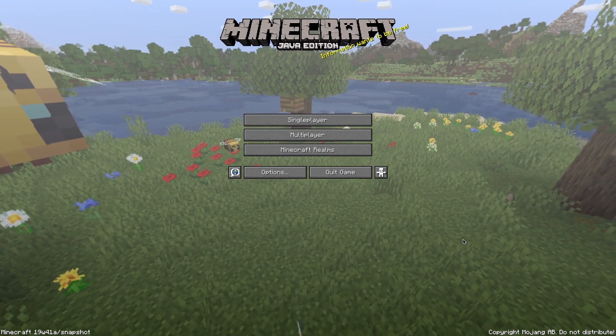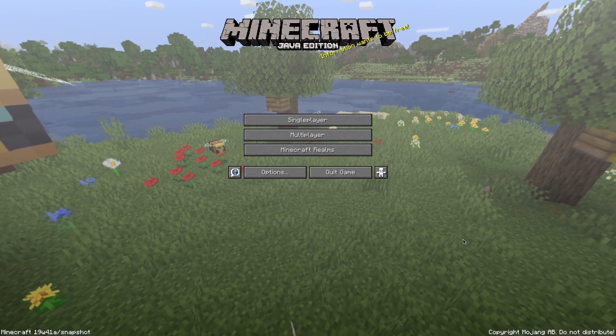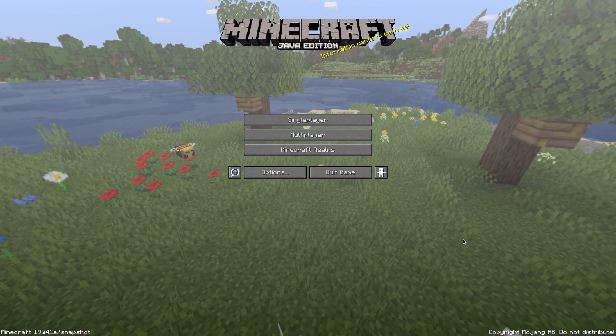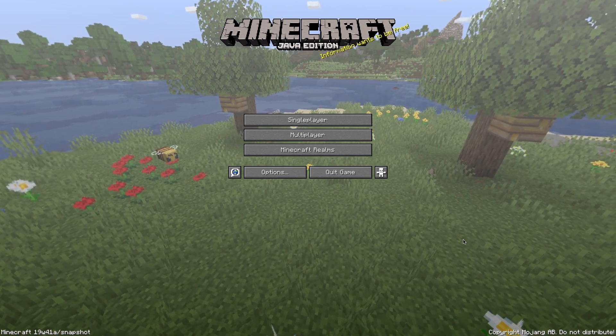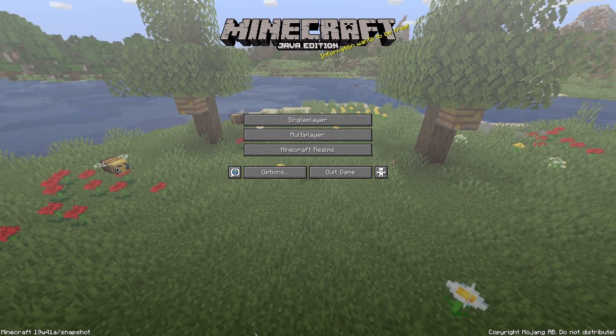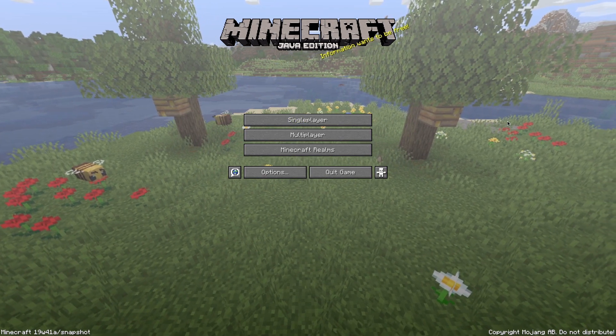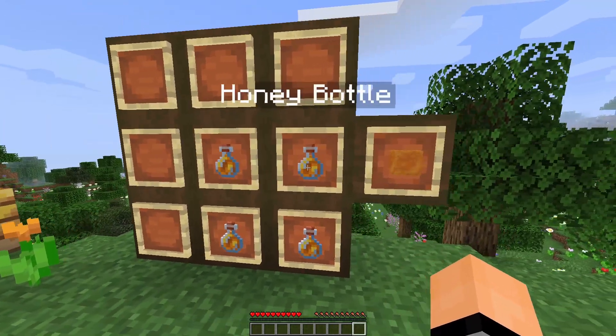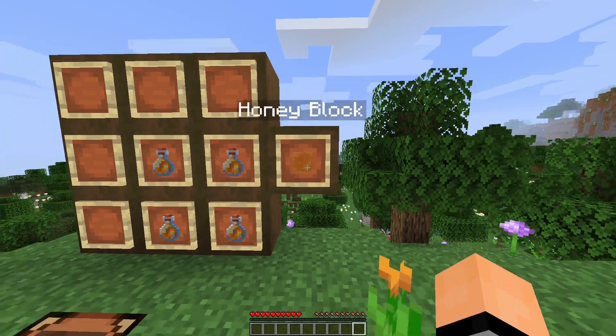Hello everybody and welcome back to another snapshot video. This is snapshot 19w41a. The first noticeable change is a new background screen with bees and a beehive. All right, straight into it — we got the honey block finally.